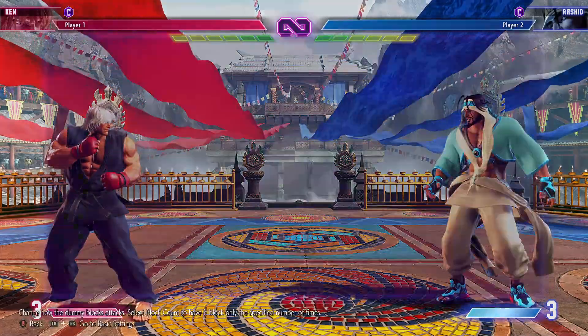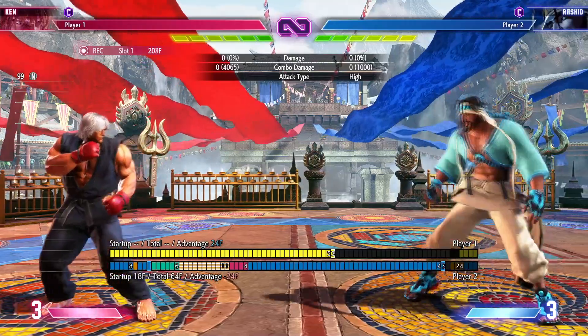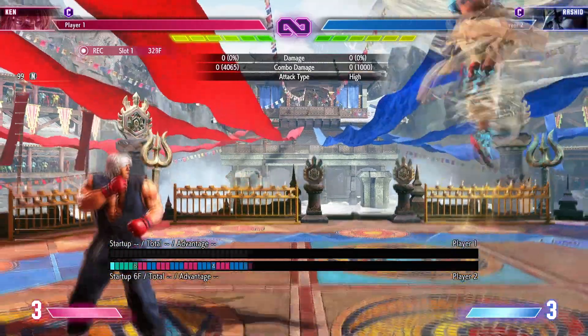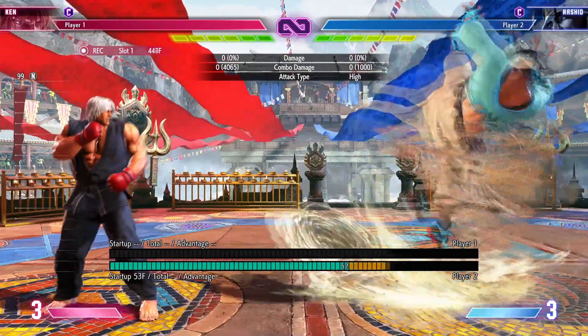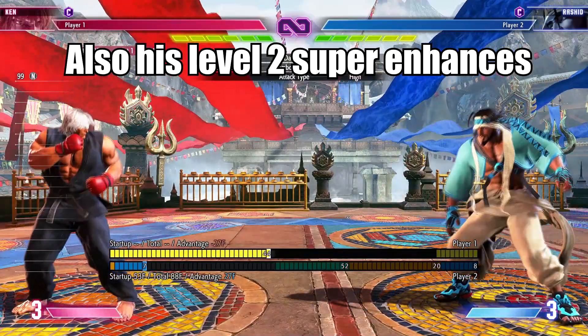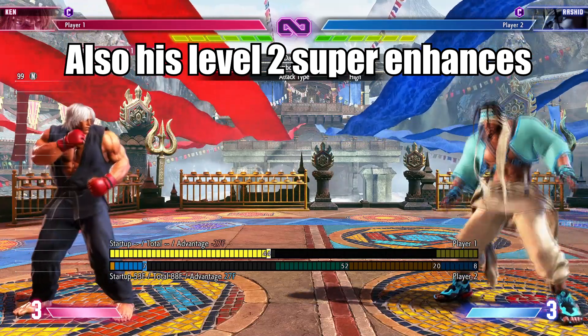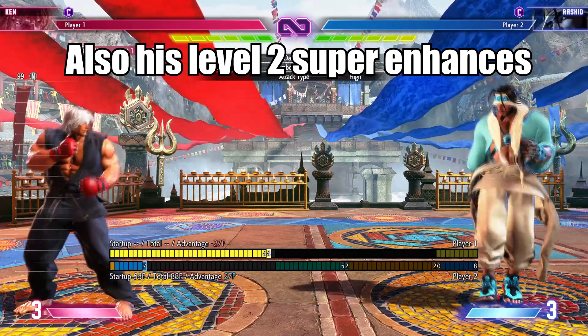There is a trick though that Rashid can do. Whenever Rashid does his fully charged fireball, that tornado left beside him actually enhances all of his special moves afterwards, making him a little bit more safe and better.